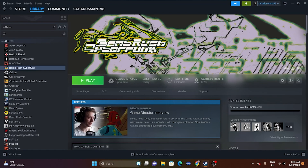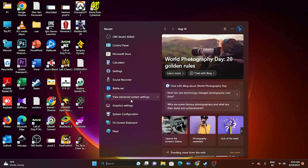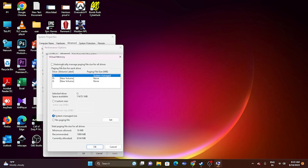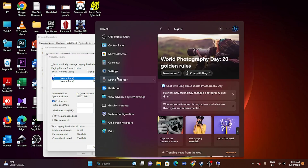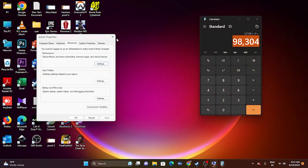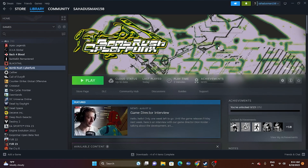Next, increase the virtual memory. Go to 'View advanced system settings,' click Advanced, click Settings under Performance, click Advanced again, then click Change. Uncheck automatic management and select the drive where the game is installed. Set a custom size: the initial size is 1.5 times your total RAM in MB, and the maximum size is 3 times your RAM in MB. For example, with 32 GB RAM: initial = 32 × 1024 × 1.5 = 49,152 MB; maximum = 32 × 1024 × 3 = 98,304 MB. Click OK and restart.